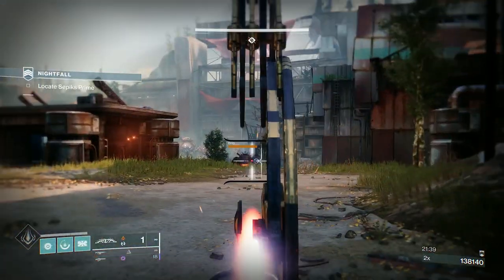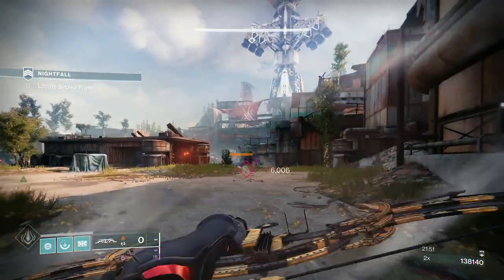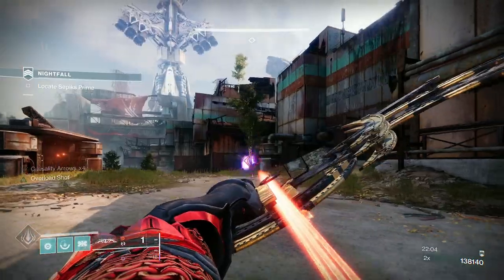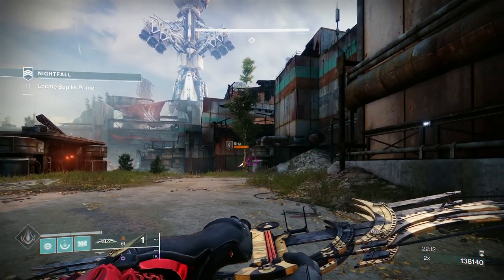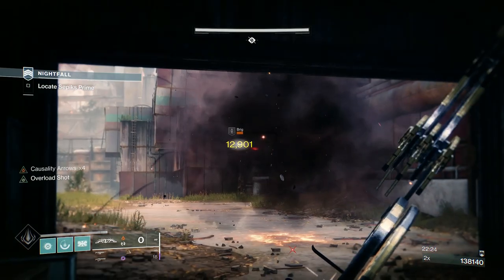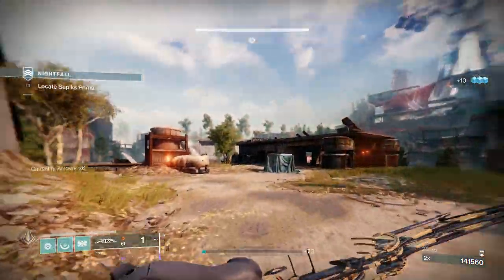Let me recap this room: when you come out here you'll have a barrier with some ads — thunder crash the first barrier, take down the first set of ads, then take the overload near where the brig is. Once you go past the front of that building you'll get two brigs and the fallen walker. Avoid the fallen walker while taking the brigs down, then work on the fallen walker, which leaves you with ads and the last overloads.